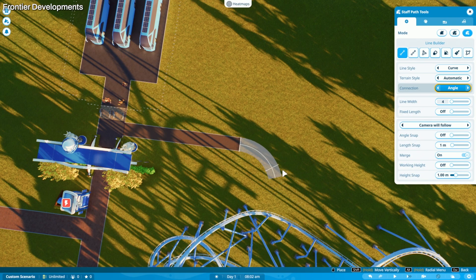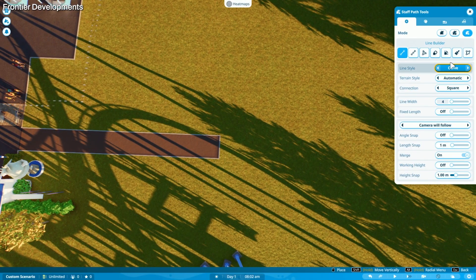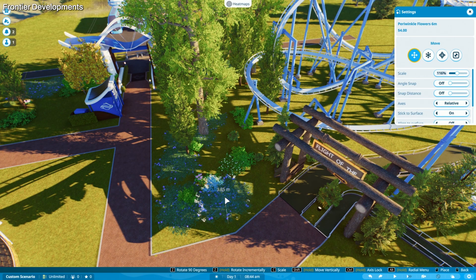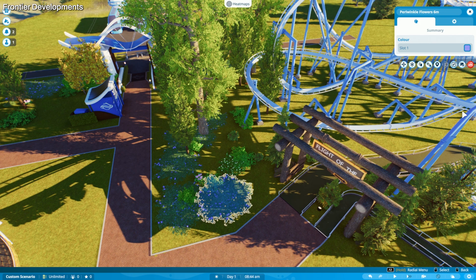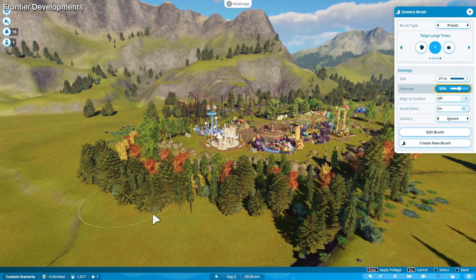The new pathing options made decorating that used to feel like a chore in Planet Coaster and Planet Zoo feel like a breeze, and I can't get enough of the scenery brushes. I painted my park left, right and centre with these — from flowers to rocks to trees. You can easily breathe a bit of green life into the game.